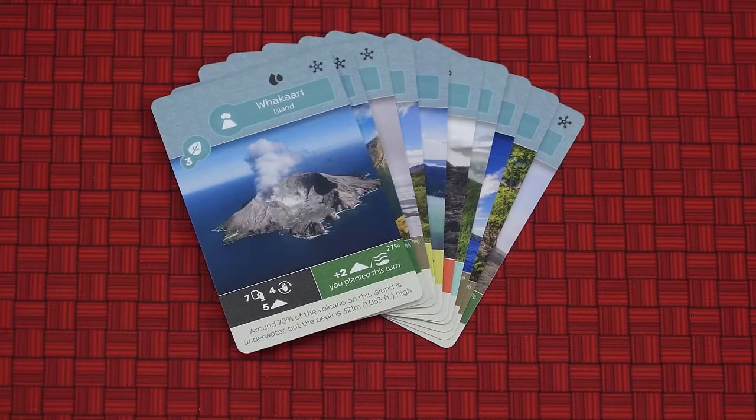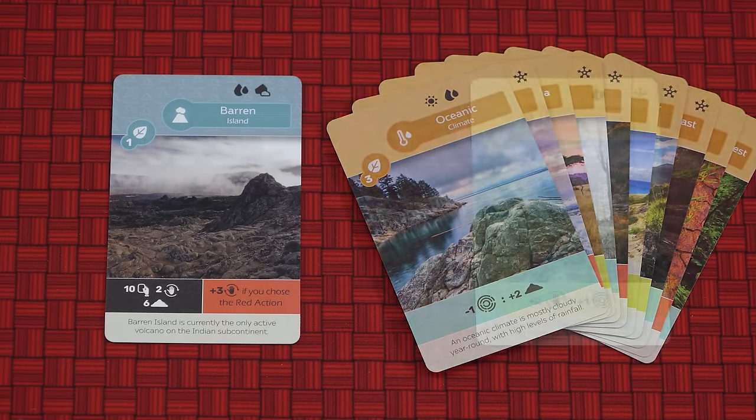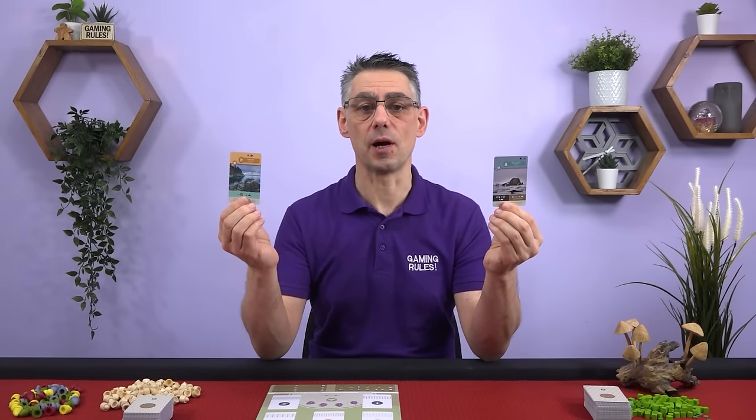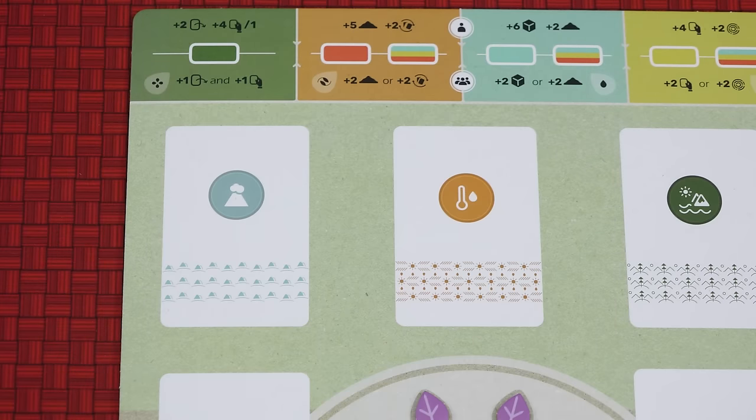Choose a start player at random and give them the start player token, as well as the active player token. Shuffle the island cards and deal one to each player. Do the same thing with the climate cards. The island and climate cards are two-sided. Choose which side of each you want to use and place them on your player board.